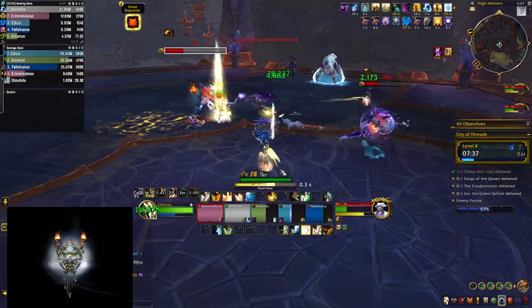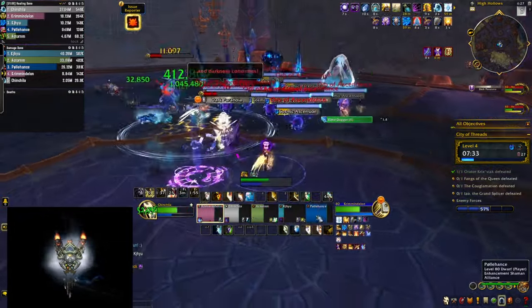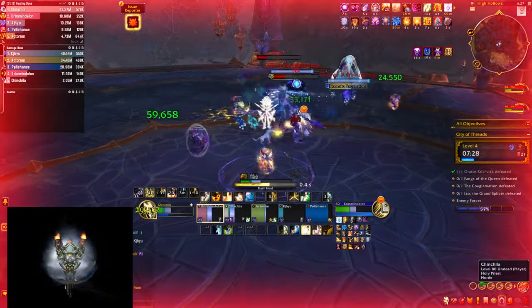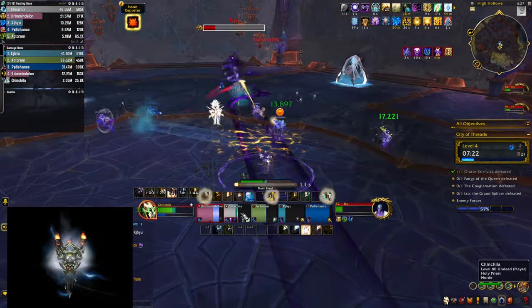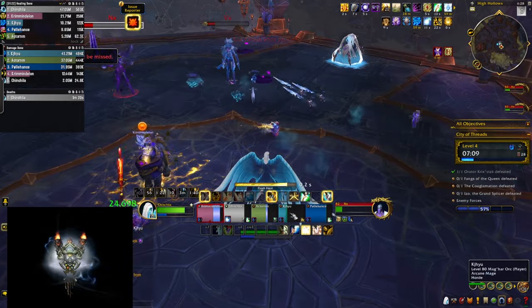I used to play Divine Star all the time, but that's something you cannot do anymore. All the talents revolve around Halo, which you need to pick — it's a choice node with Divine Star. So from that perspective, this hero talent tree is very restrictive and I think they could have done something to incorporate Divine Star as well, but that's a spell with a completely different cooldown, so at the end of the day, it is what it is.